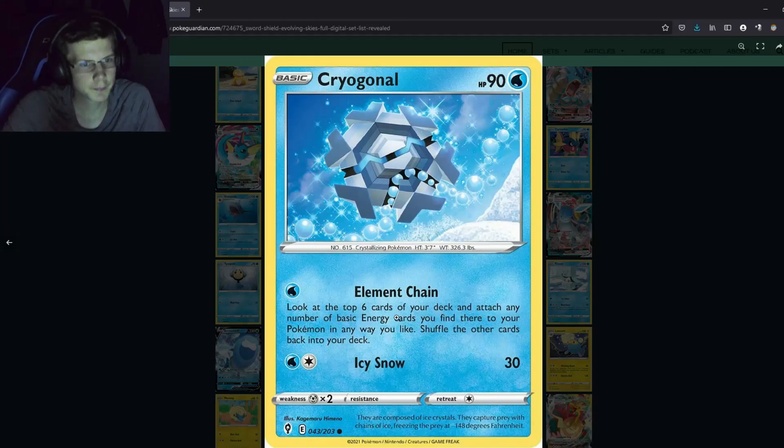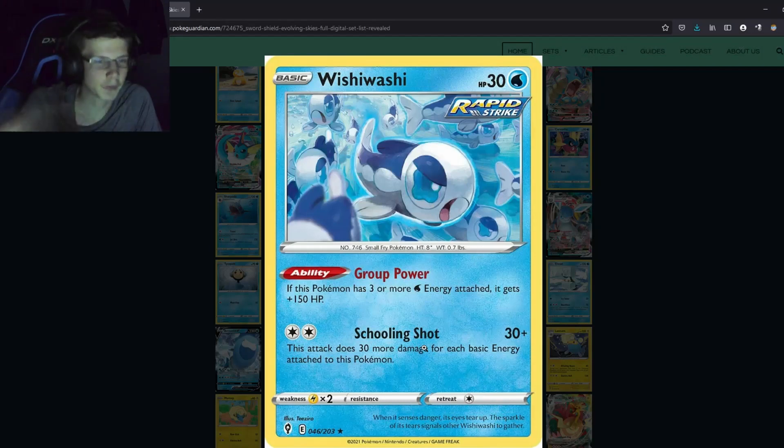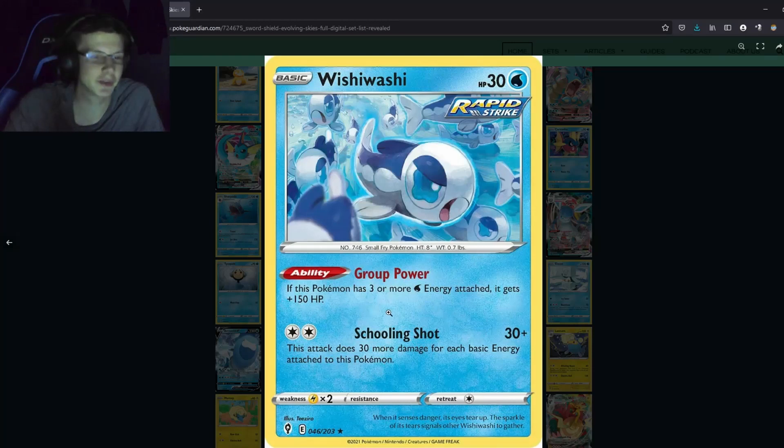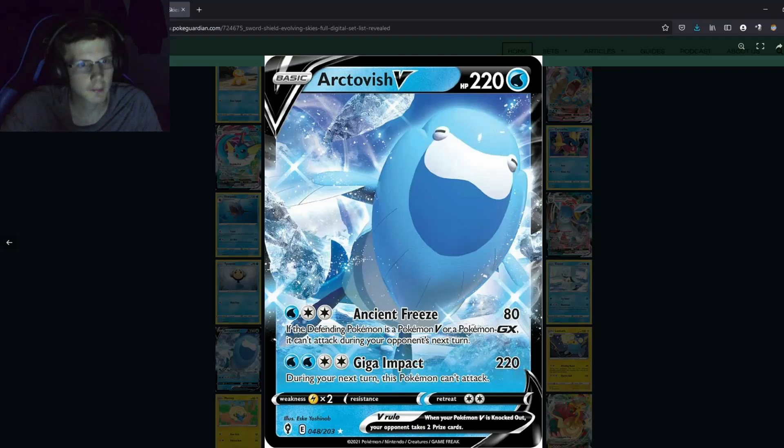Snorunt line — nothing really playable. One interesting Pokemon: attach three more energy and it gets 150 more HP on a 30 HP basic, and does 30 more damage for each basic energy attached. With Frosmoth you could stack energy, but five energy is still only 150 damage. There's also a basic Pokemon where if the defending Pokemon is a V or GX it can't attack — only 80 damage for three energy though; not great with Switch available.